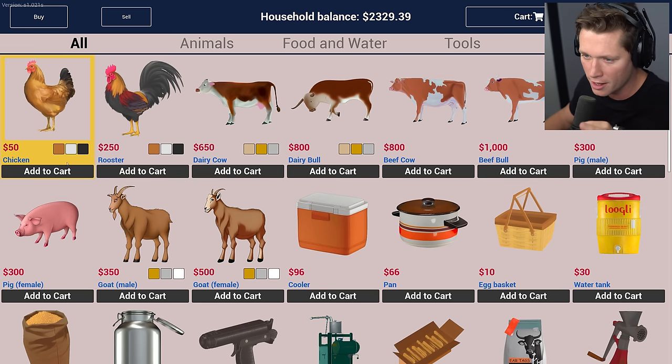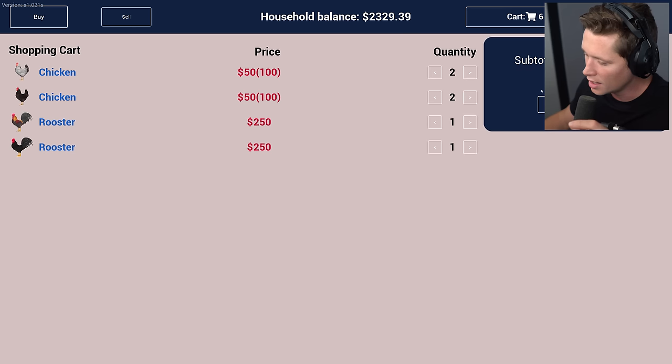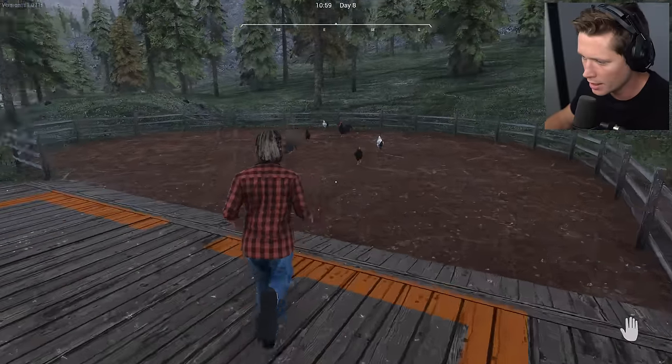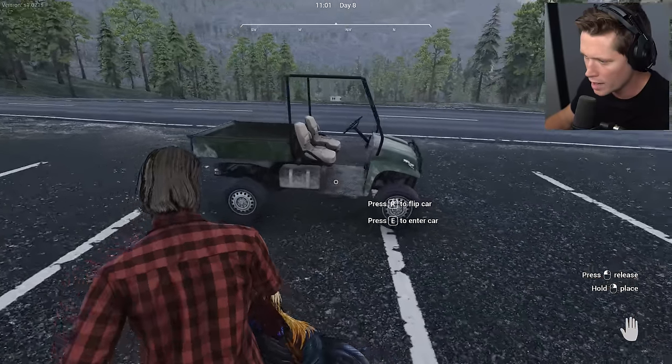We've currently got two brown chickens. I'm gonna buy two white chickens, two black chickens, and let's get two roosters - one this color and one black rooster. That's $700. I'm really hoping this is gonna be worth it - I think it will. I don't even know if we're gonna be able to carry this many animals but we'll find out. Let's go ahead and check out. Sorry to do this in the rain guys, but let's make sure we get these guys before they end up running away.